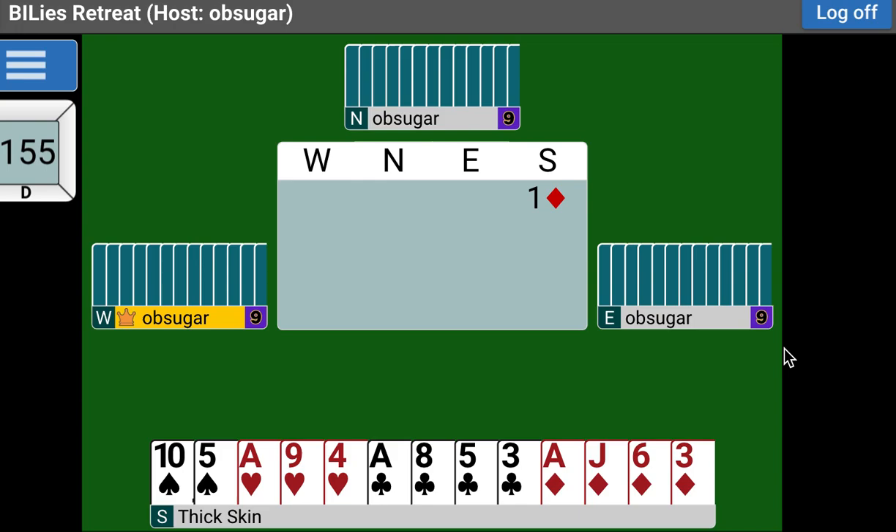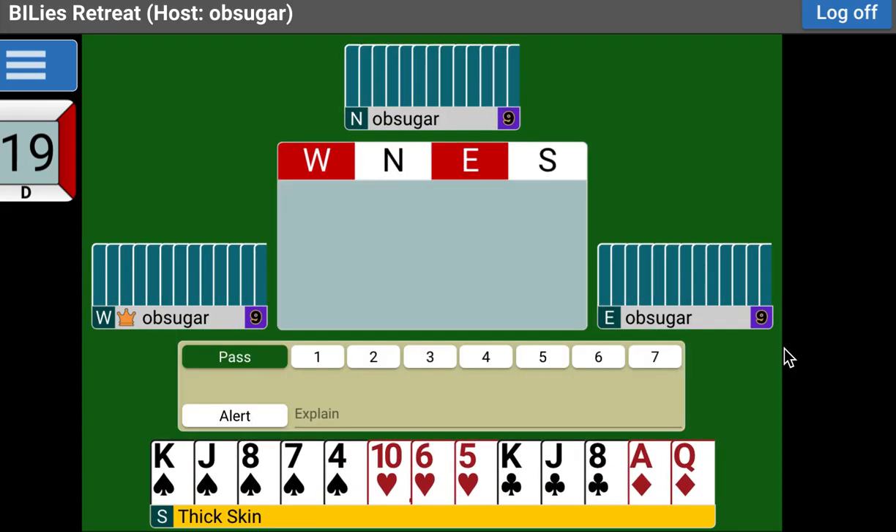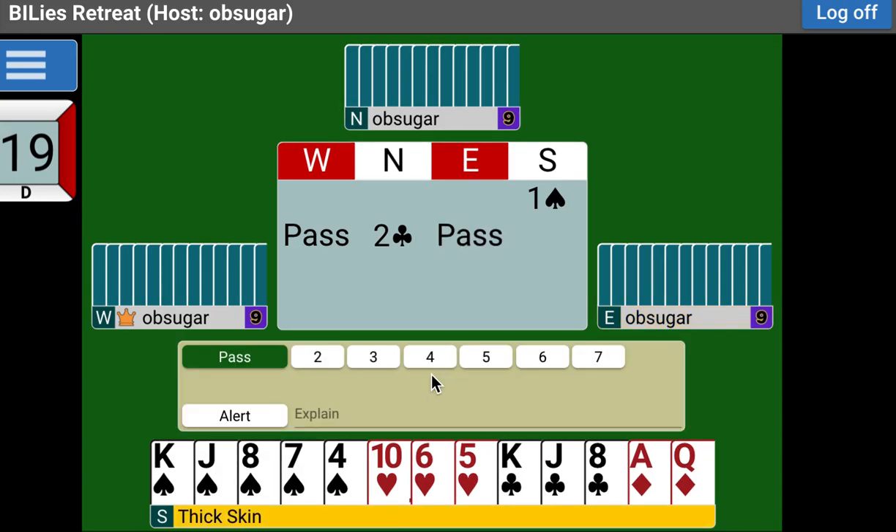Let's go back and look at a different start here with Fred. So Fred opens one spade and his partner bids two clubs. Remember I told you that this is a natural system and that we're going to base it on shape. Whenever you open at the bridge table, your second bid is always about defining your hand better for your partner — showing size and showing shape: how many points you have and what kind of shape you have.